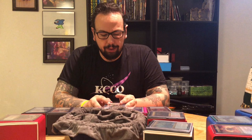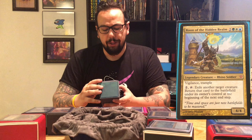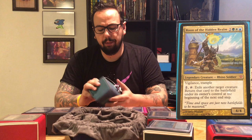Next on the list, Roon of the Hidden Realm. This is an Enter the Battlefield deck. Roon of the Hidden Realm uses two green, white, blue for a 4/4 Legendary Rhino Soldier with vigilance and trample. I can pay two, tap it, exile another target creature, and return that card to the battlefield under its owner's control at the beginning of the next end step. This is a very strong deck in that it has a lot of tools to take care of just about any problem. Every creature in here has an Enter the Battlefield effect and I have multiple ways to exile those creatures and have them come back under my control, giving me a lot of utility to take care of just about any problem that arises.